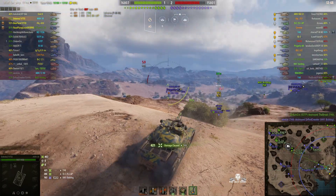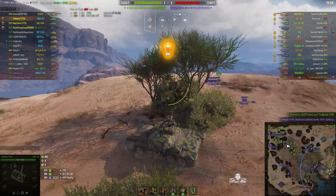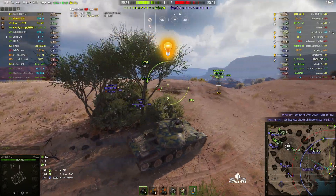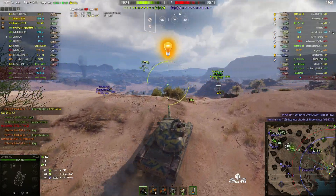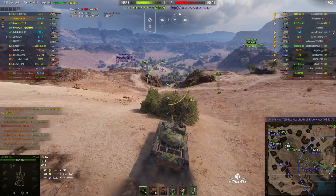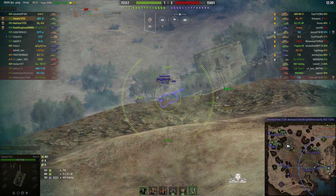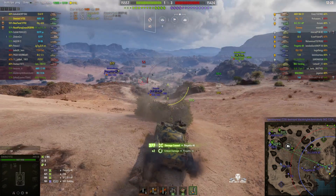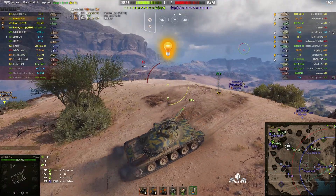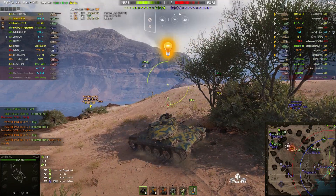The T49 is coming up this way — nice high roll on that one. We were spotted though. And we've lost the Wizzy. The Progetto takes a hit — 377, a low roll. We were spotted so we've had to pull back, otherwise that Bulldog will get another bite. There's the ELC Ever 90. Bearface just got a hit. He tries a quick snapshot but no, it doesn't work.